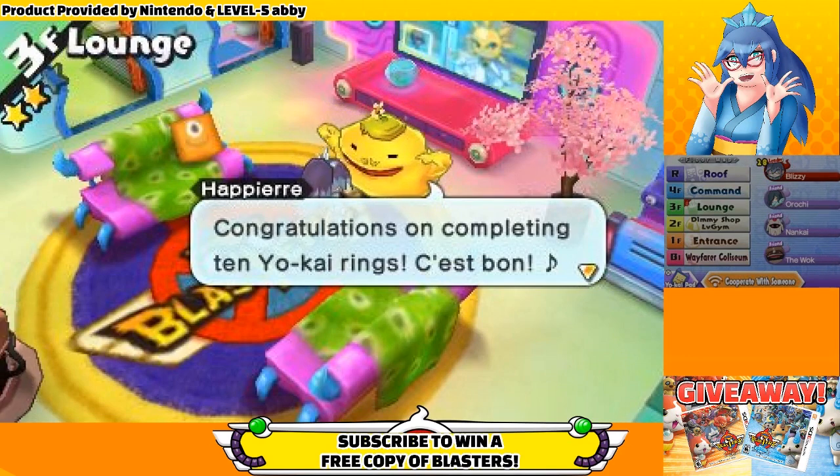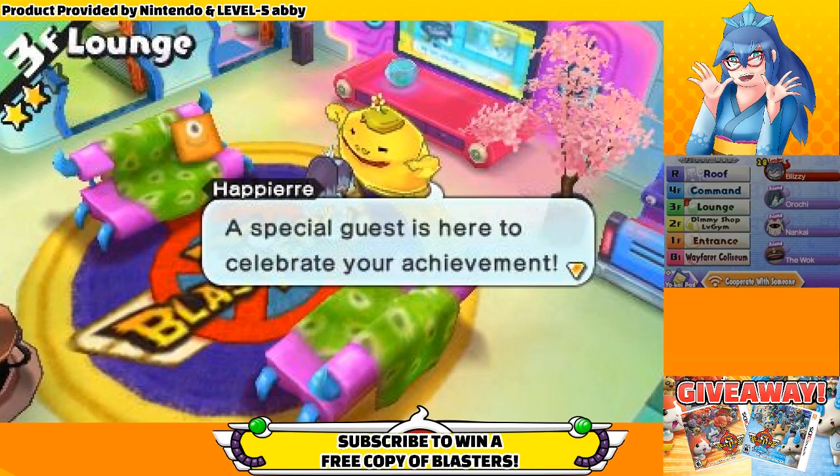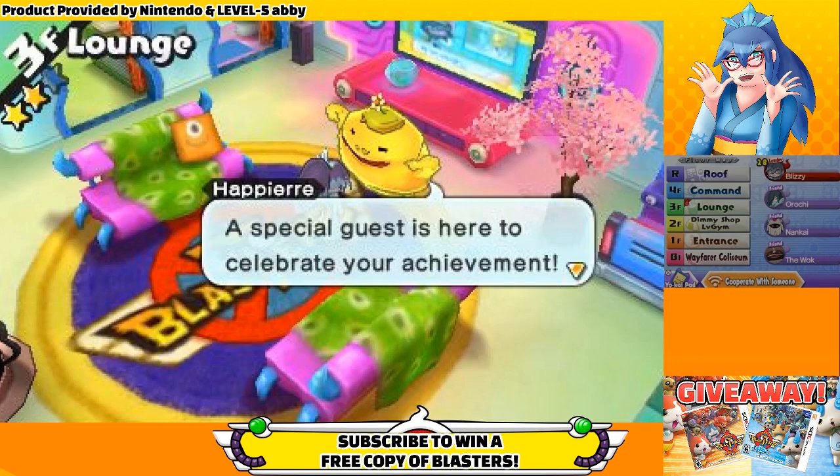I'm not entirely sure how Butchinyan is supposed to correlate with a lounge upgrade even after watching the cutscene, but that doesn't really matter when we've got a new buddy.